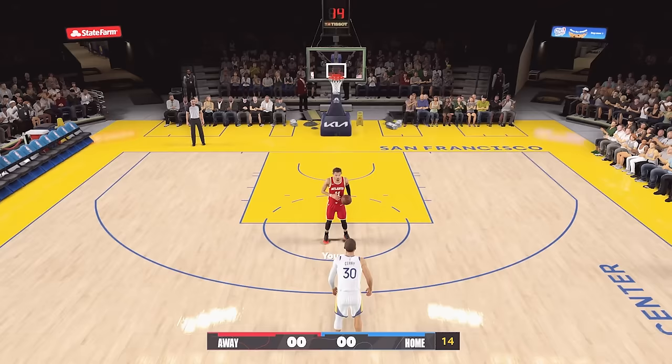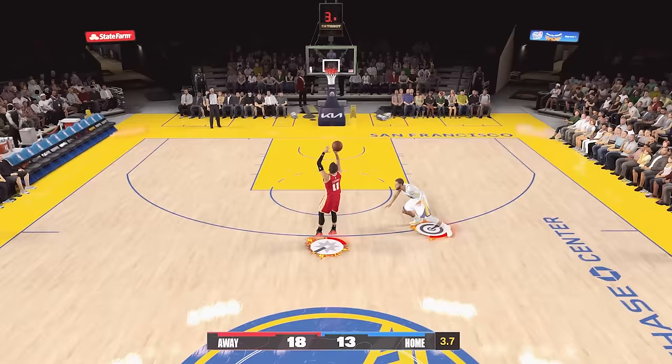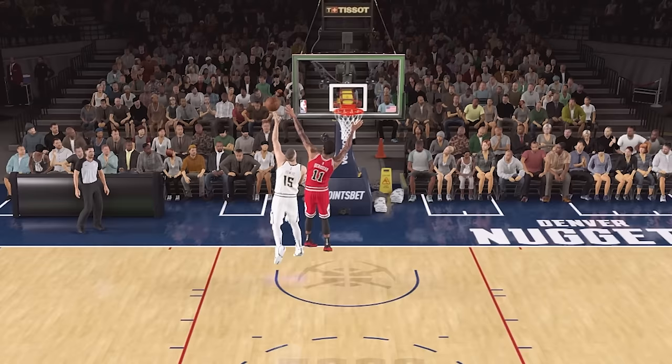Next was Steph Curry vs. Trae Young. Despite Curry being a lot higher overall, Trae Young kept it close all game and even had an 18-13 lead. After bricking a 3 for the win, Curry shot perfect the rest of the game, ending on two threes, winning 21-18.